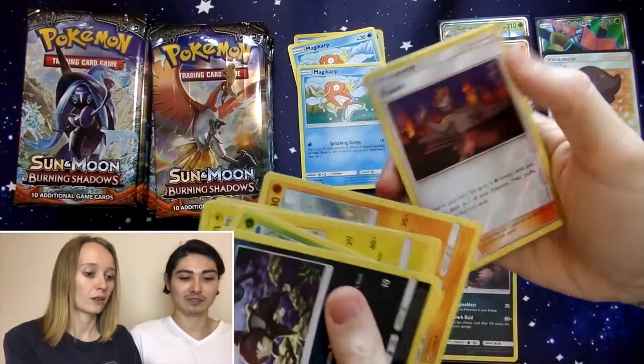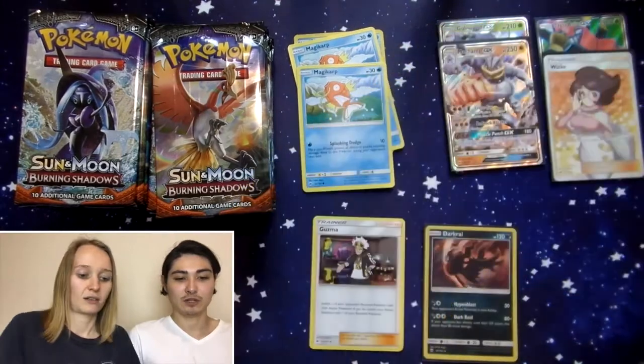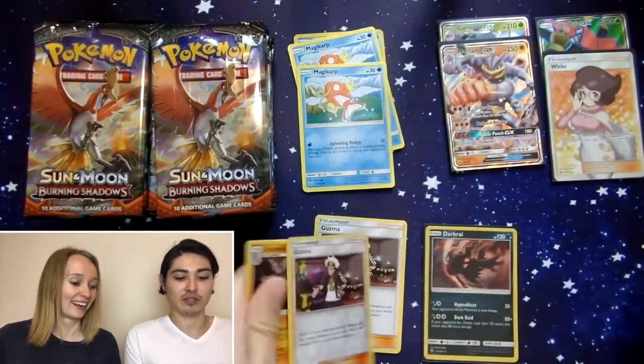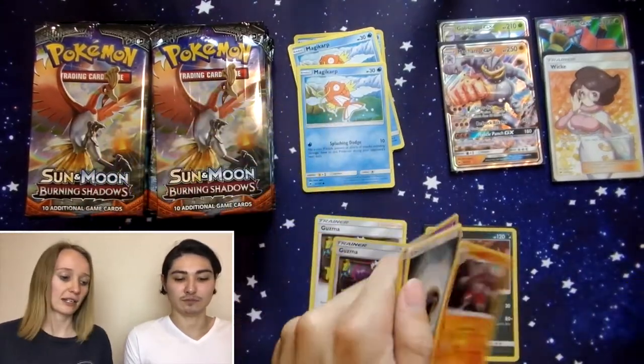Togedemaru! Reverse Kiawe, Persian. Bodybuilding Dumbbells. Hoodoo, Tangela, Jupiter, Inkay, Ralts. Guzma! It's a Reverse Holo! And a Lycanroc Holo. Nice! Now I need a Holo stack.